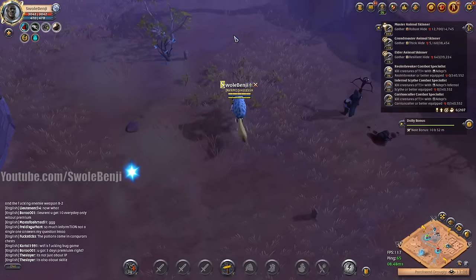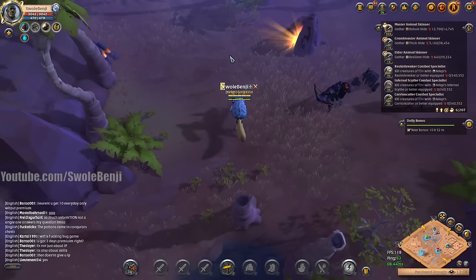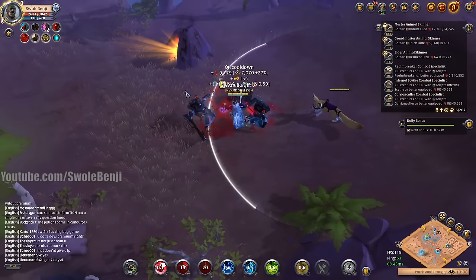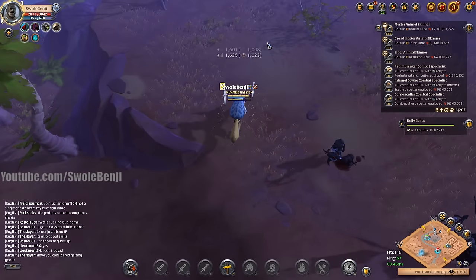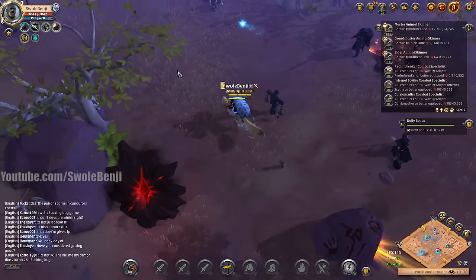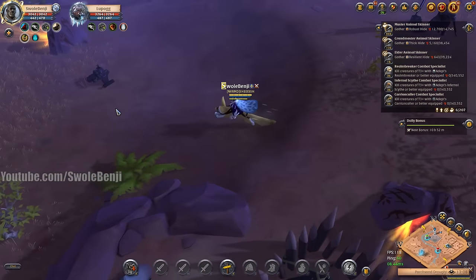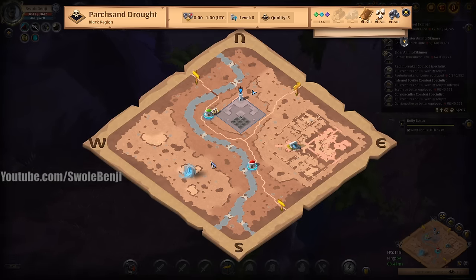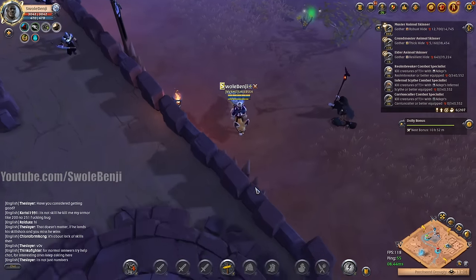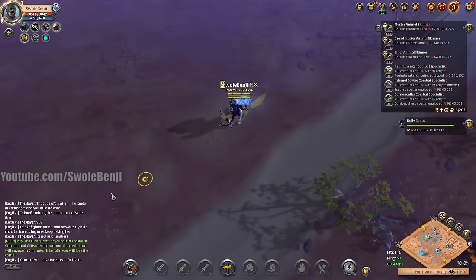I did my part — I turned in one of those green orb things. Hopefully that doesn't mess something up. What if that lowered the power level or overrode something better? Someone will tell me in the comments. I'm such a worrywart. I have my little safety square — this is my no-no square, stop, don't touch me there. 'The elite guards of your guild's castle in Gravemound Cliffs are all dead.'